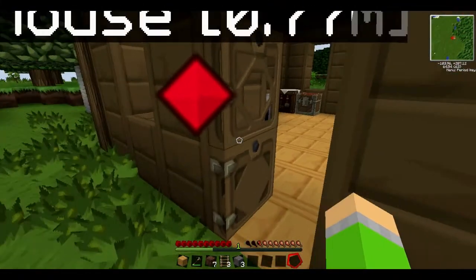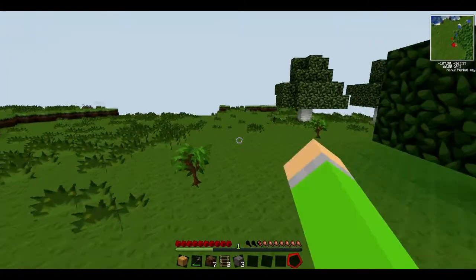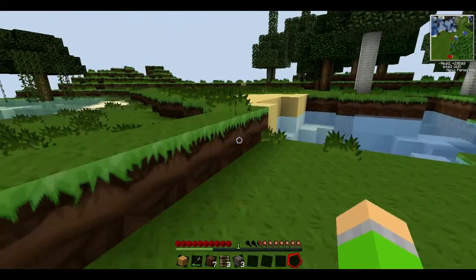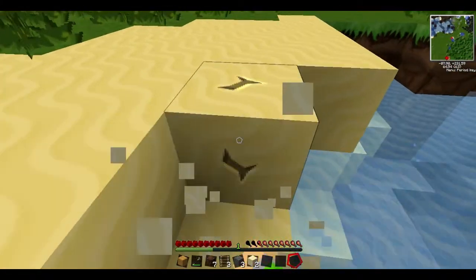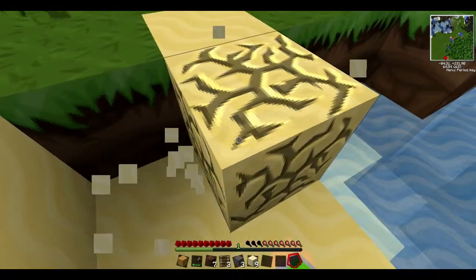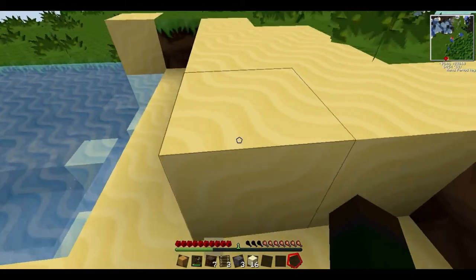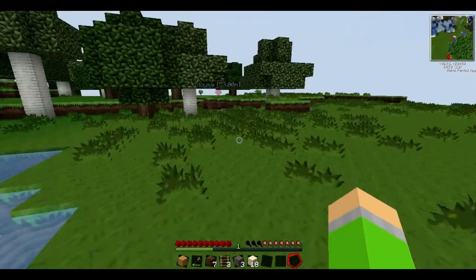Now we need some sand, which is over here according to the mini-map. I love you mini-map, you're so cool — such a great mod. Let's dig out some sand. I love the sand texture, it's really cool — it's like a wavy effect. I love this texture pack, it's awesome.